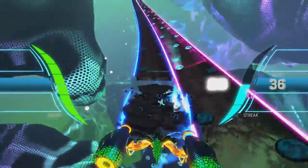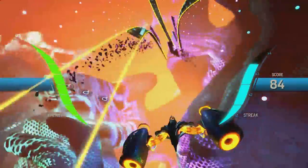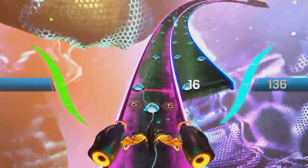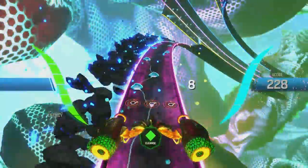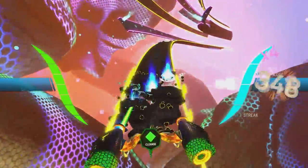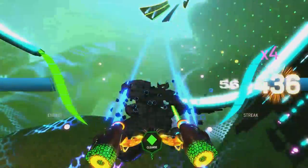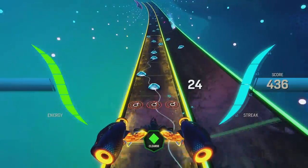Thankfully they brought the tunnel back in this new Amplitude. After you beat the campaign you unlock Freak Mode, which puts things into a little circle. That's the frequency view — all tracks in one big circle. The amplitude path gives you a better view of all the tracks since they're lined up in a single plane.